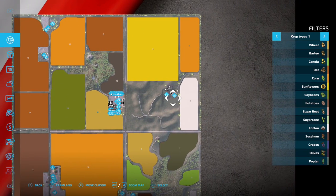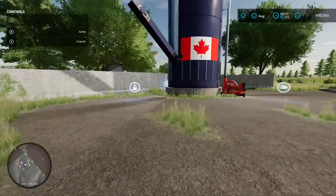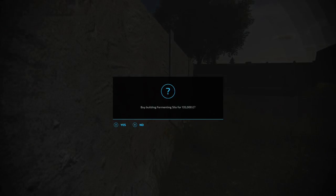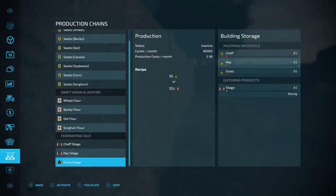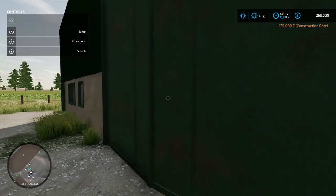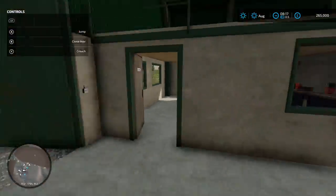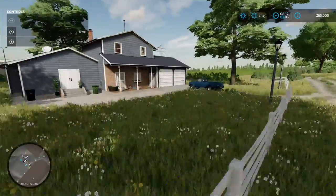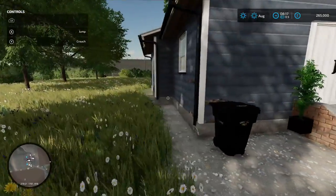Now coming up to the main start farm. First off there's a fermenting silo production chain - load in over there, take out there, production menu to buy at 135 grand. It takes chaff, hay, and grass. There's a bit of storage under there and a building with an office-workshop setup. On New Farmer, the sleep trigger is actually at the shop, not here at the main farm.